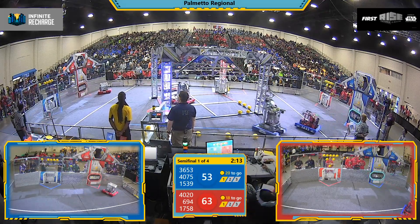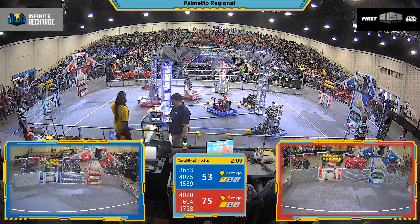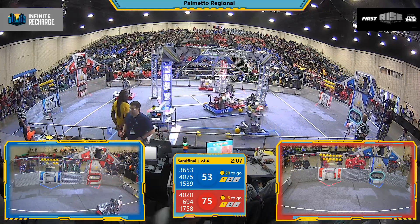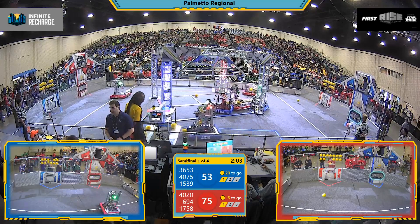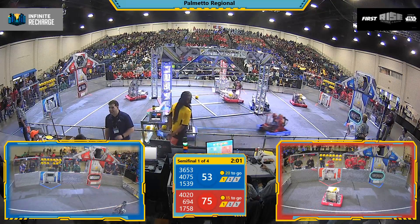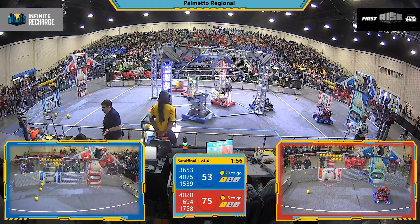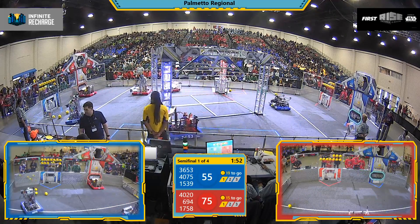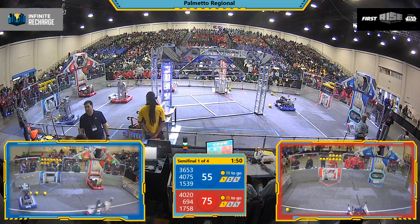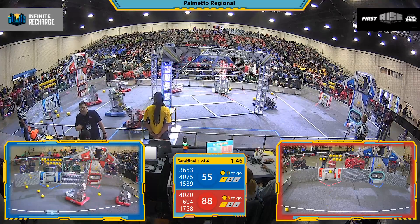Drivers are taking control of their robots, picking up power cells as they scoot across the field. Stypols has about four power cells in for the red alliance, and 1758 is collecting them from their human players. 3653 is lining up with a power cell, and both alliances have initiated Stage 1.